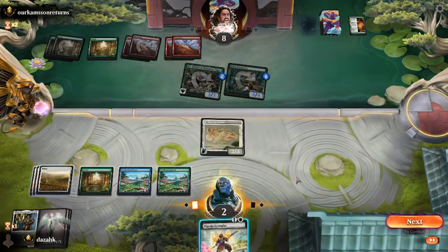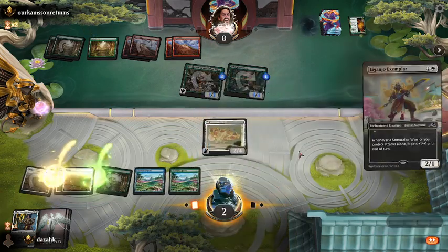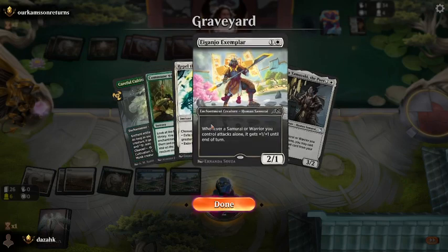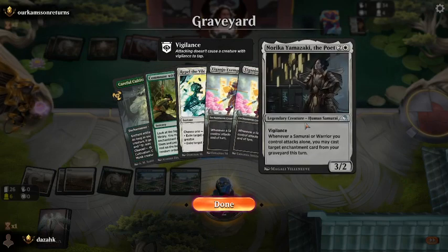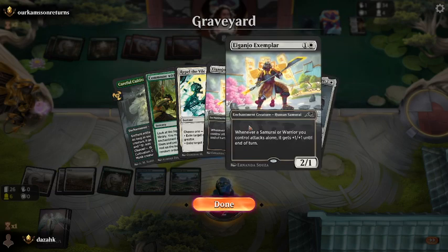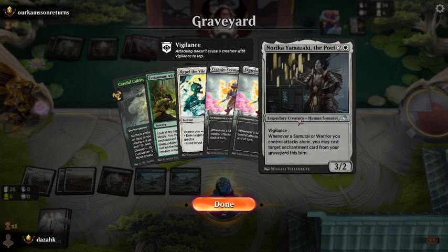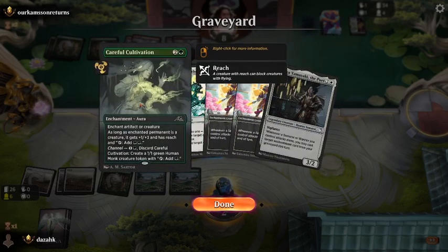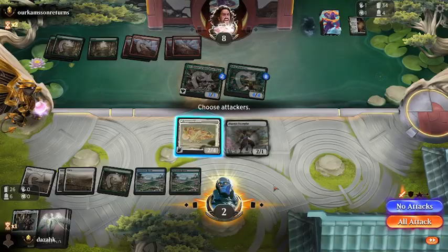Another Exemplar. Something went horribly wrong with our Norika — I thought we were going to be able to cast a Genjo Exemplar. I think because he's an enchantment creature, he is not an enchantment. That is an enchantment — that's the only thing I could cast from the graveyard. Okay, I figured it out.